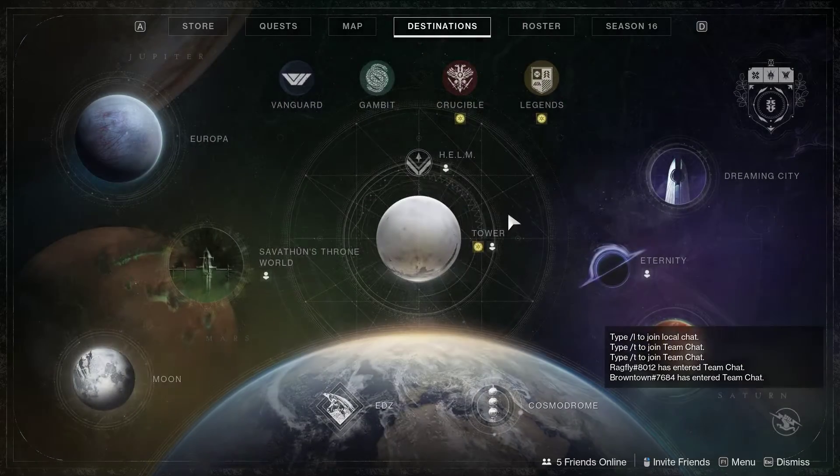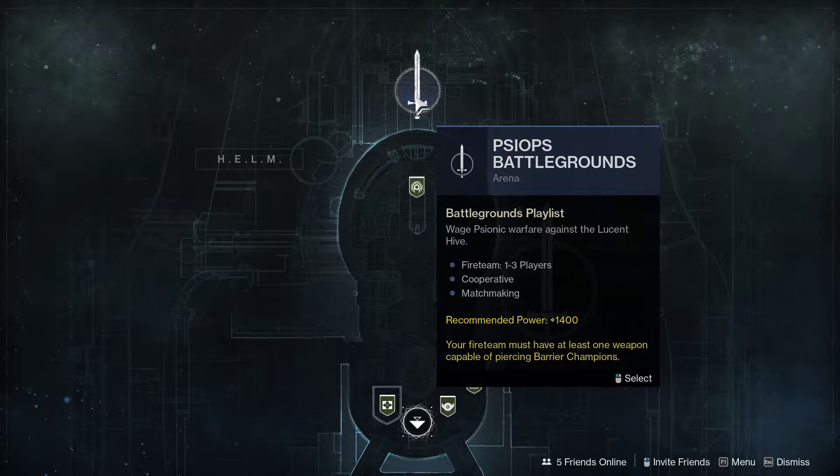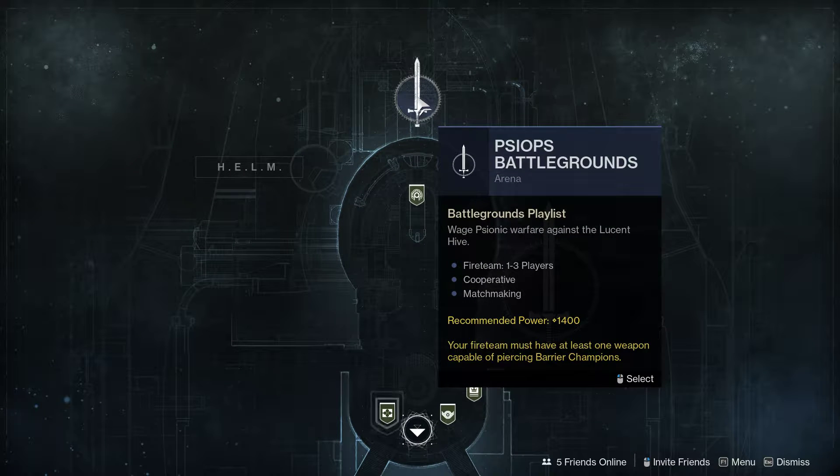There's currently an exploit to get double loot from a specific battleground — the Cosmodrome one. This will just show how to know which one you're loading into before you've actually loaded in.